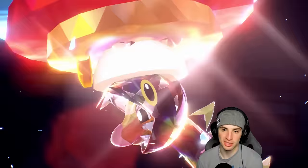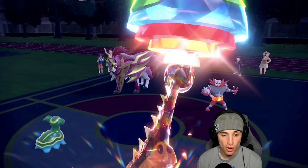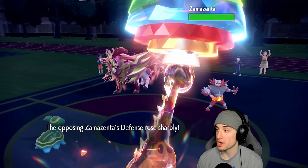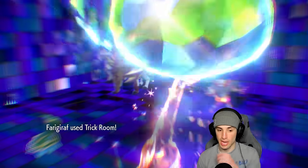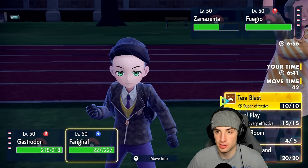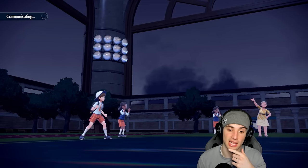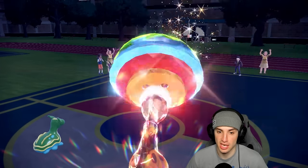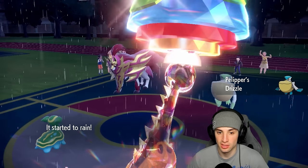We're throwing Earth Power into this slot and Terastallizing into Ground — just so Knock Off doesn't do ridiculous damage and KO me. The Ground Tera pops out — usually you see Fairy, but Ground actually works fine here. They go for a Fake Out, which wastes a turn, and they go for an Iron Defense. I get off a free Earth Power for decent damage, then pop a Trick Room.